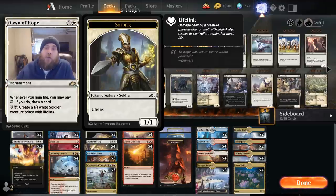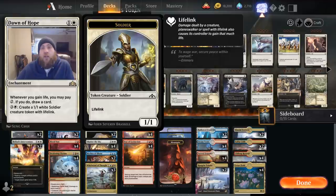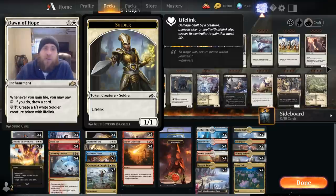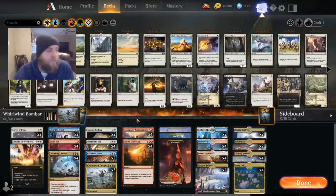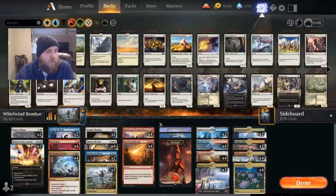Our win condition is Dawn of Hope — a two-mana enchantment. Whenever we gain life we can pay two mana to draw a card, and for four mana it creates a 1/1 lifelinking soldier. We can pay four mana, put a 1/1 into play, block their attacker, and then pay two mana to draw a card. At end of their turn we put a 1/1 in, and on our turn swing with it — either way we pay two mana and get a card.